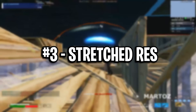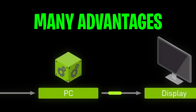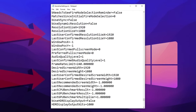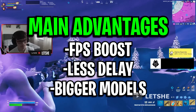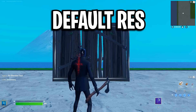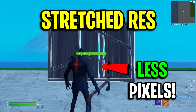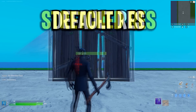Method 3: stretched resolution. This is a way of stretching your game's resolution to get an advantage. All you have to do is go into your game's config, change your resolution values, and you can get stretched res. When you do have a stretched res, you'll benefit from getting a huge FPS boost, as lowering the resolution pixels makes the game quality lower and overall easier to run.